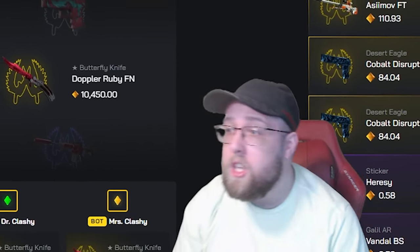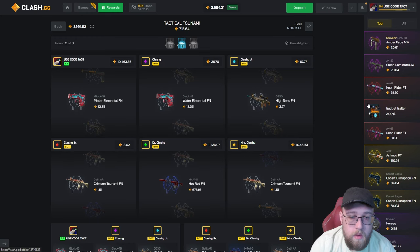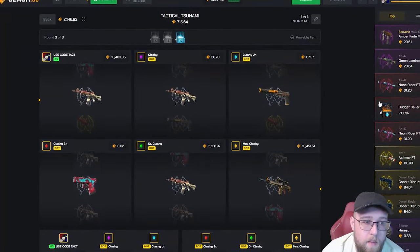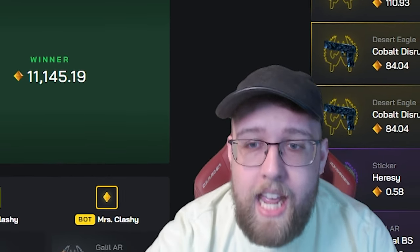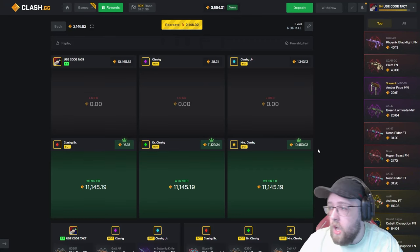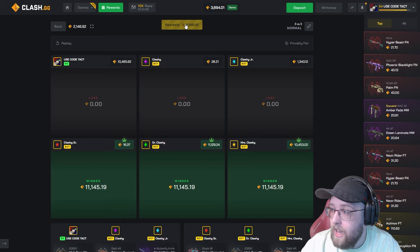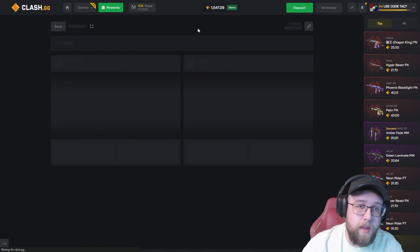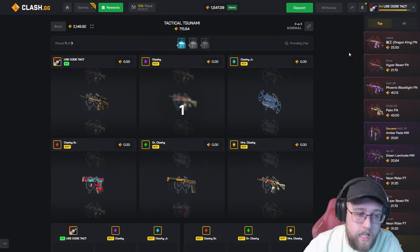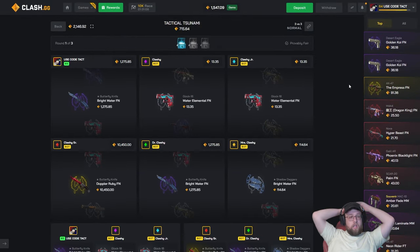Oh my god, three max pulls! Are you freaking kidding me?! We lost though — we lost. First time I opened it on video and I pull max and it baits. It paid 10,000 per person — three max pulls from one case, it paid 11,000 gems. Do I run it back? If I run it back and lose we're out of money. This is bad — probably the fastest Clash video I've ever done. We lost no — holy shit.